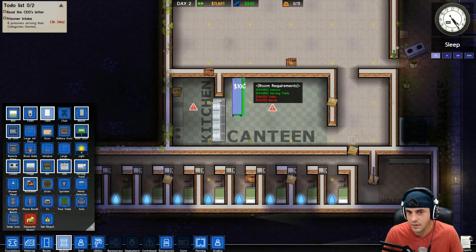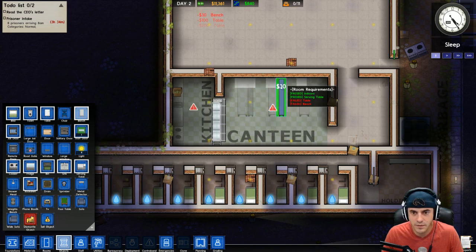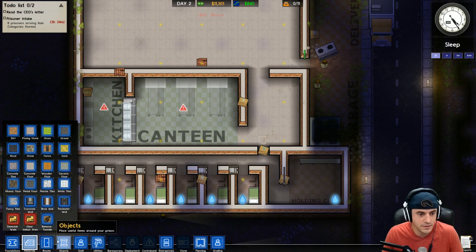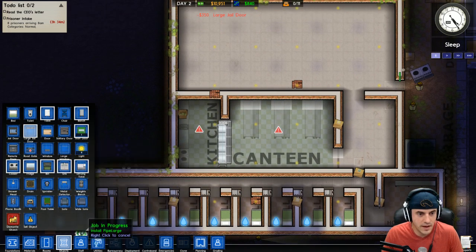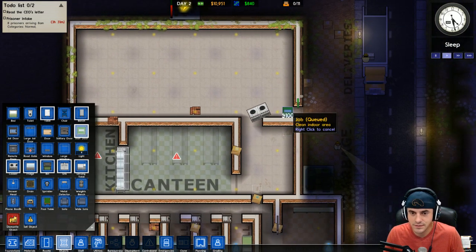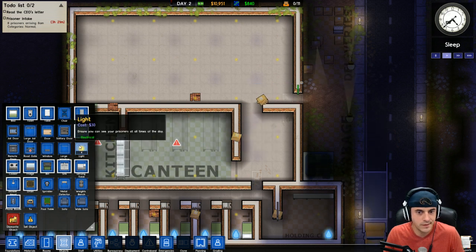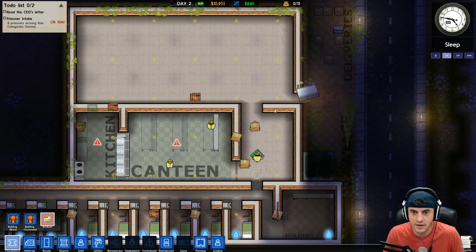How many prisoners can we fit in the canteen? It's a little close for comfort - this is where all the prison deals for cigarettes get thrown down. There are a couple of tables, and we'll put a couple of benches there. That should be good to go. We're going to need to put a jail cell door on that - make a big door. Let's make sure the staff has access to the kitchen. Making progress here - so prisoners will enter here. Let's move that wall, and check if we have any prison issues.